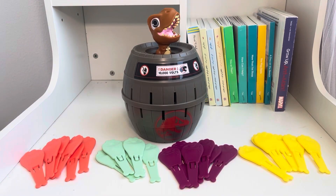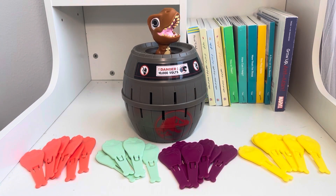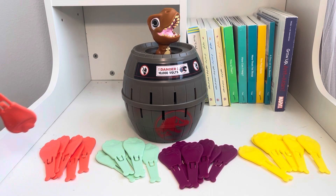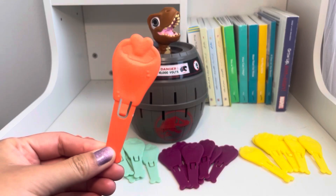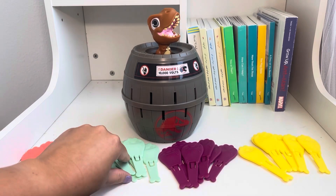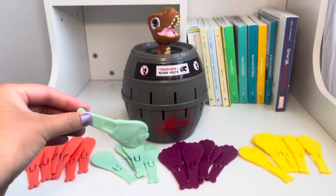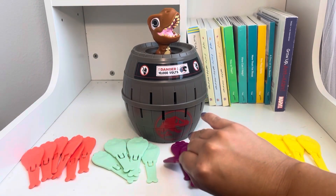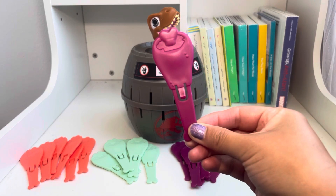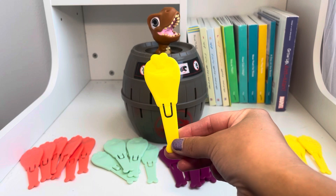There are four different sets of colors for up to four players. The first color is coral or orange. The second color is seafoam or green. The third color is purple. And the last color is yellow.